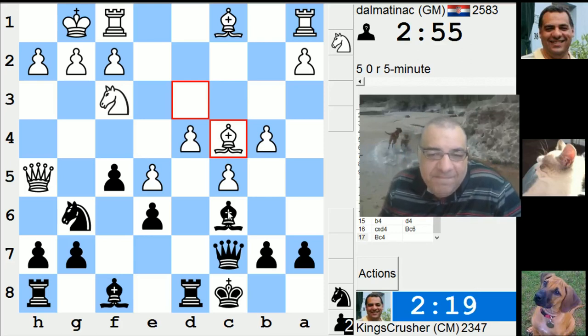Yeah, this e6 is a problem. I guess he's going to take all my pawns - that's an evil plan.